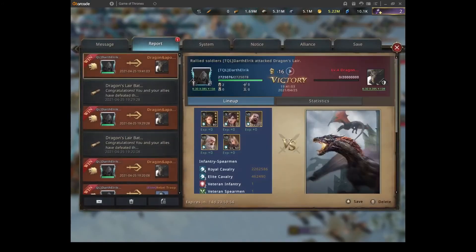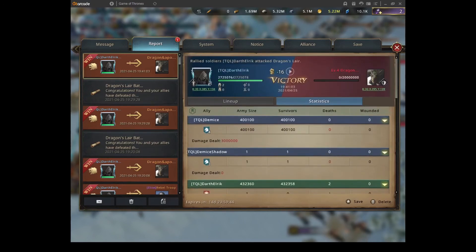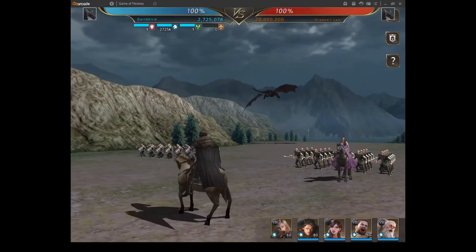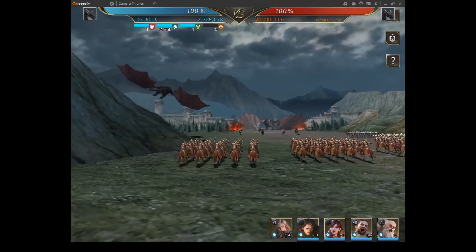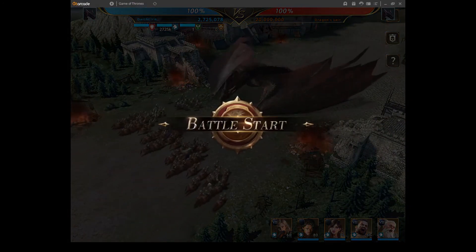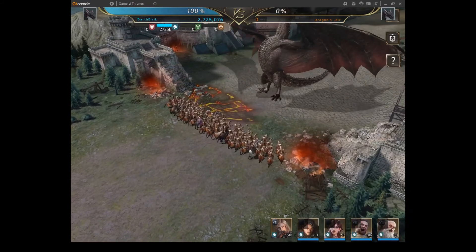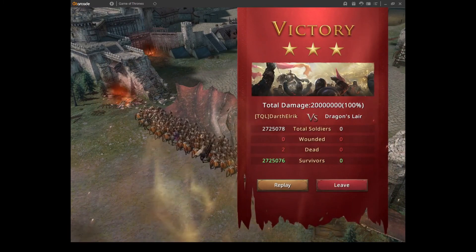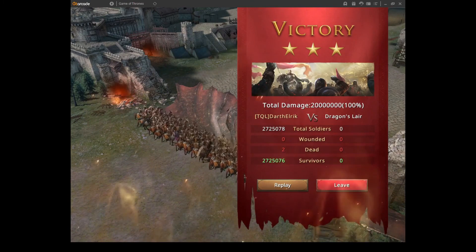Now let's check the report. You can see I have only 2 deads — the infantry and the spearmen. Here we can see infantry and spearmen confirmed. Let's see the video to see exactly what I was talking about. Our troops attack the dragon first — he killed one in the first attack and one in the second, and he died before he managed to do the third attack. He attacked only twice, killing only one troop each time, because the lines he attacked only had one troop each.